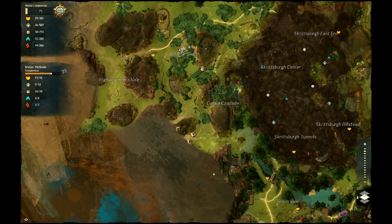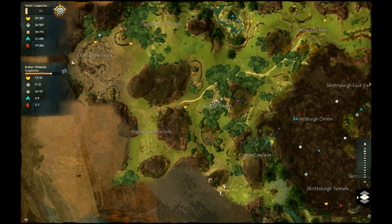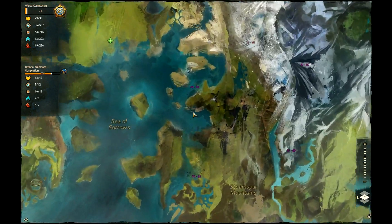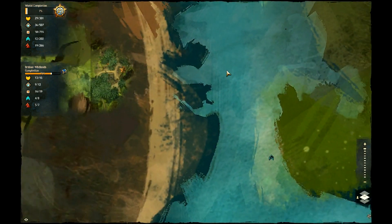So yeah, that's about it for the map. And here is the world completion tracker. I'm not sure what you get, but I believe when you have 100% world completion the chest might be really nice. And that's the world map — you can zoom out like a Google Maps view.